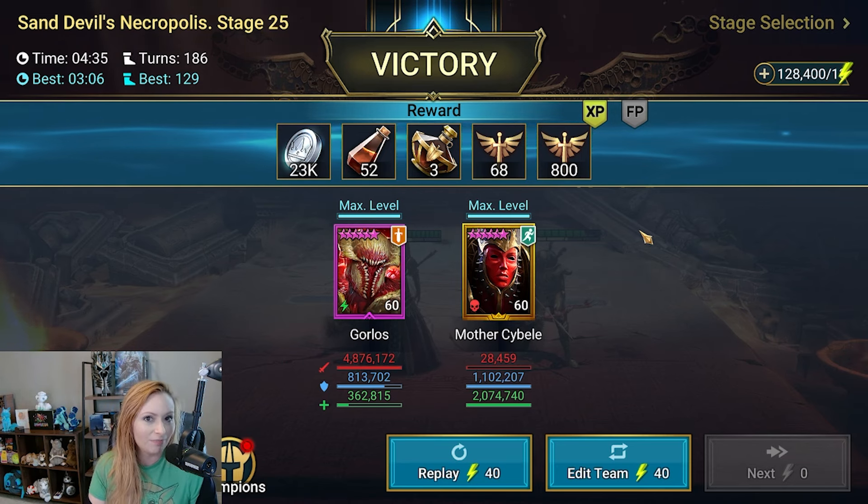For what you see here, there are some necessary stats. Other than having them speed-tuned, they both need 500+ accuracy — particularly Gorlos needs 500+ accuracy. We do want them tanky, which is why they're both in regen gear.